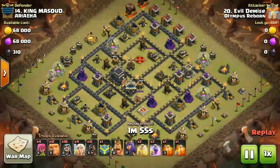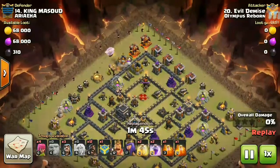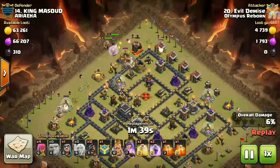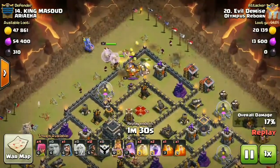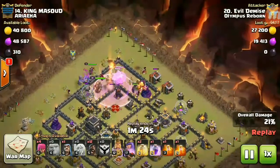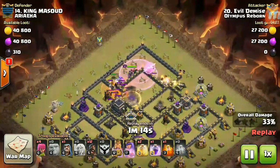Let's check out number 14. You can see she has a level 14 hero and a level 17 queen, and a level 12 king. Early on, giants are dropped with healers and a lot of wizards to create a very nice ultimate funnel. The giants are going into the core, and now the king and queen deploy. A little bit late to drop the bowlers, but it doesn't matter — bowlers are going into the core.